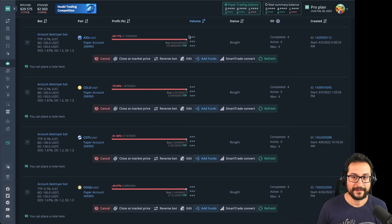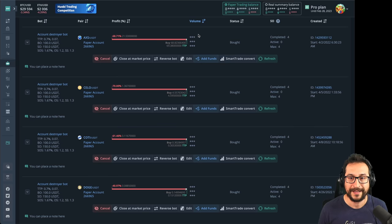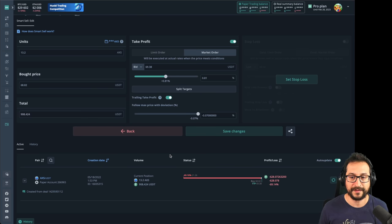Next, because we sorted by volume, the largest volume red back is the first one I want to work with. I'm going to turn this into a smart trade. The assumption is: I want to keep the token, it's big volume, I think the token is resilient, it won't go to zero, and I think there's a high chance these projects will recover at the end of the next year. So I click 'smart trade convert,' decide whether to stop the bot — I suggest stopping the bot if you don't want further deals — confirm, and now I'm taken to the smart trade interface to review the details.